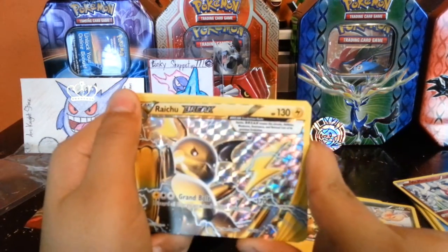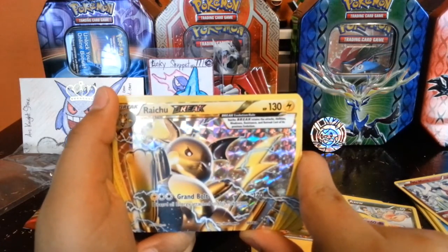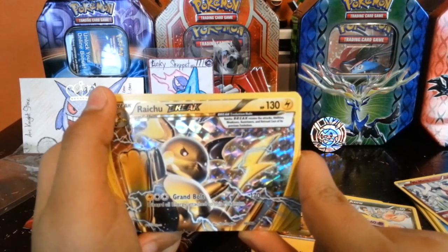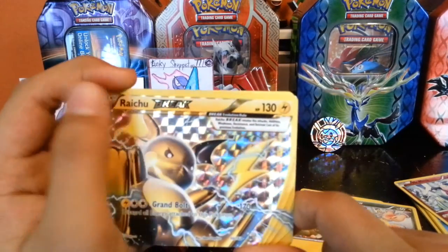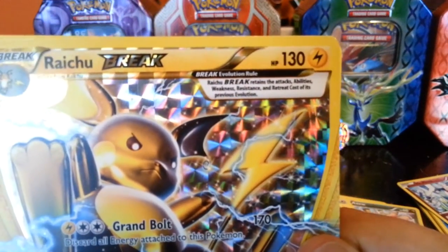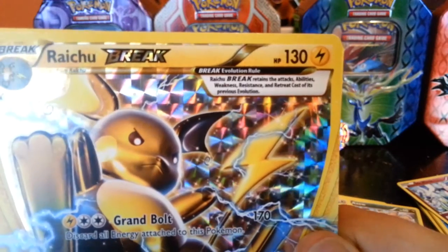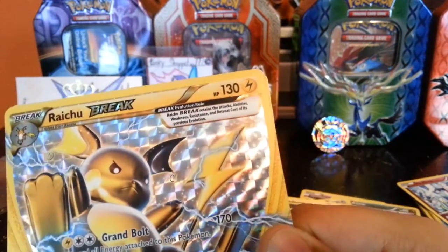That's fine and dandy and it's a rare — yes! Oh my god, weakness — okay, so here's the Break rule: Raichu Break retains the attacks, abilities, weakness, resistance, and retreat costs of its previous evolution.